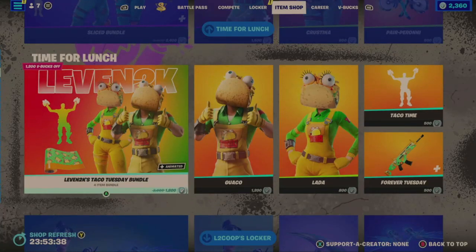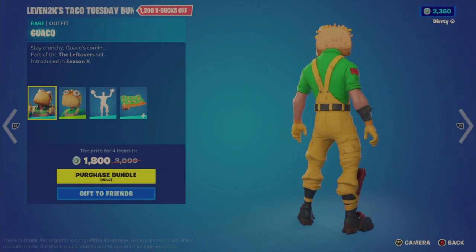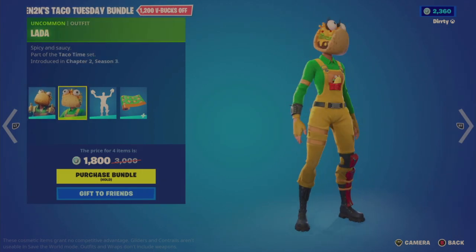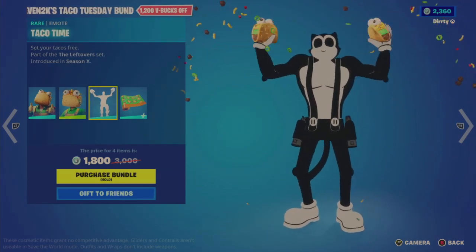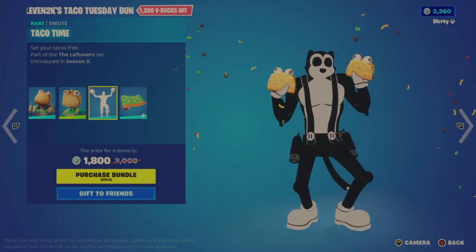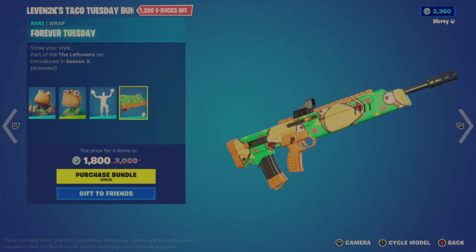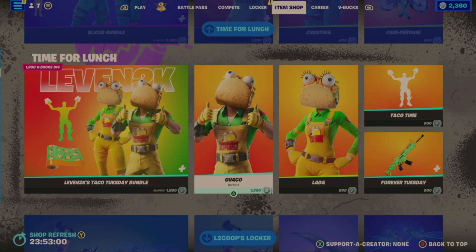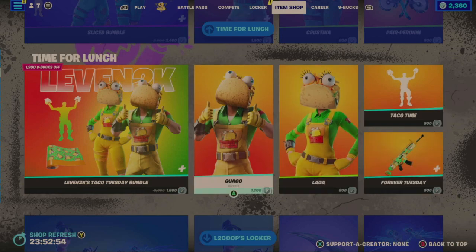Back to Time for Lunch with the Taco Tuesday Bundle. I think I've seen this one as well — the tacos look familiar. It's a Taco Tuesday, but on a Wednesday — what an odd thing. Here's Guaco outfit, a taco personified. Then Plata. Taco Time emote just loops continuously. And then the Forever Tuesday wrap — it is animated, goes from top to bottom. Individually, Guaco is $1,200 while Lotta is $800. The emote and wrap are $500 each.